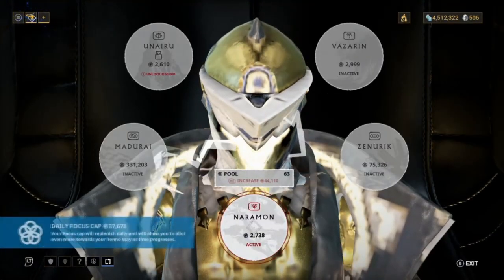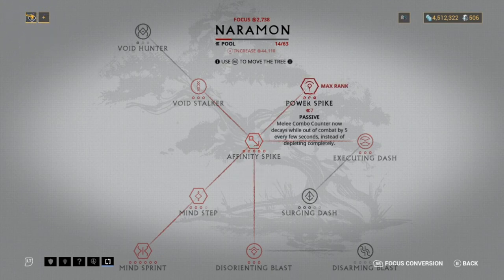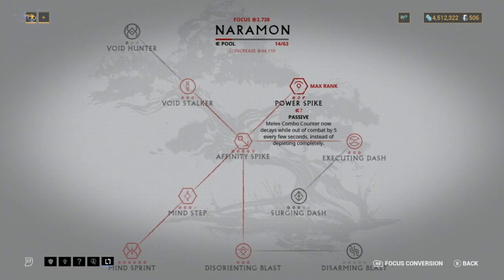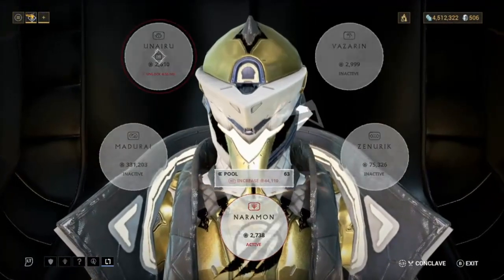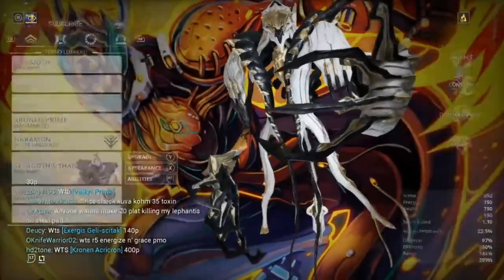Next I use Naramon for the focus school. Basically having Naramon means kills don't reset your melee combo counter - instead it decays slowly every few seconds rather than depleting completely. Having combo is nice so you benefit more from whatever melee weapon you're using.